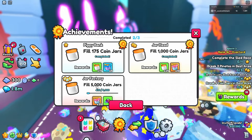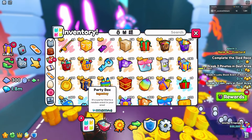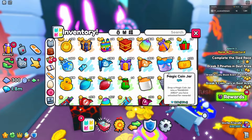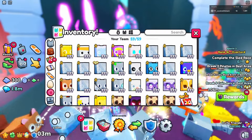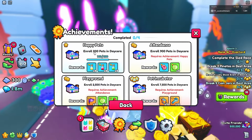Fill 5,000 coin jars is a great achievement. Coin jars are also part of random events from party boxes. They include giant coin jars, magic coin jars, and basic coin jars - so many ways to get them. Coin jars are the easiest item to get in the game; I have over a thousand, and some players probably have hundreds of thousands of them.